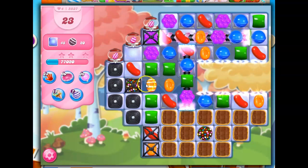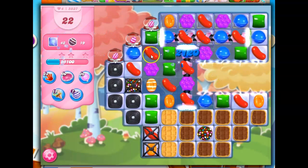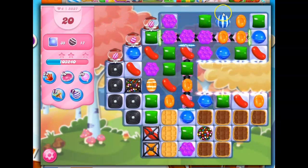Let's take out some of that licorice. Now we've got a stripe or two. If I move that over, it's not exactly where I want it. But I should be getting more stripes through here, since we've got dispensers. What do I do with this? I'm going to make more stripes.